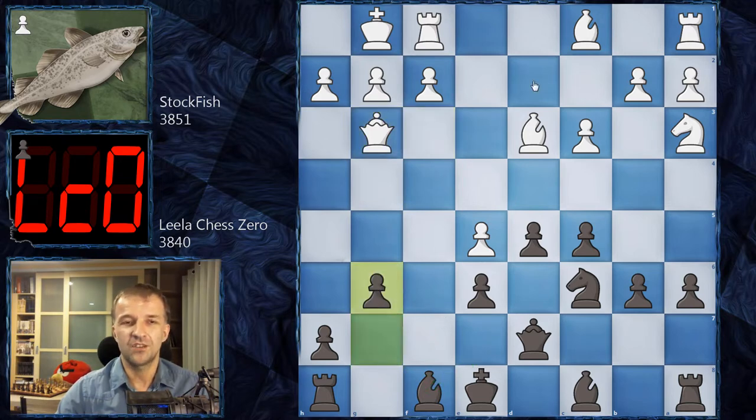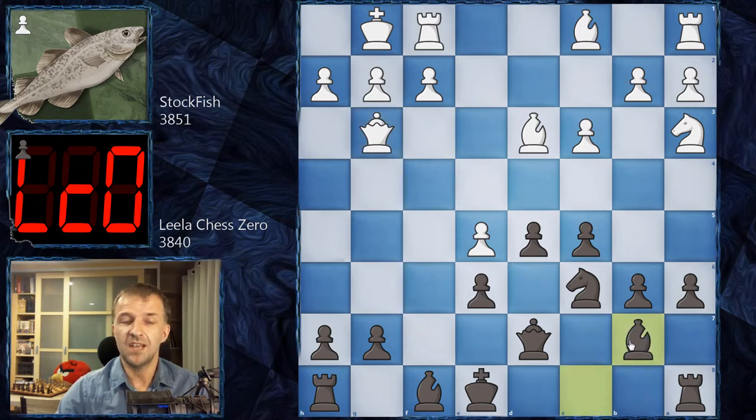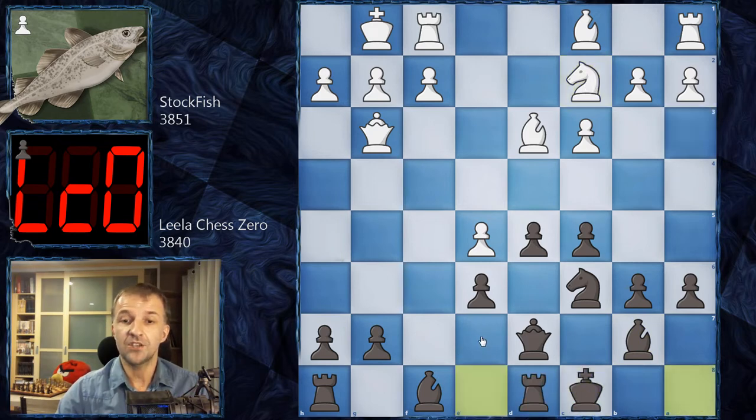Also g6 wouldn't be great because after Bg5, white can play on the dark squares and black would probably be forced to exchange the dark-square bishop. Leela Chess Zero has a completely different plan — definitely not going to castle kingside. That would be suicide with the queen already on the g-file and bishops watching the kingside. So Bb7 is played; we have Nc2, and then Leela castles queenside.